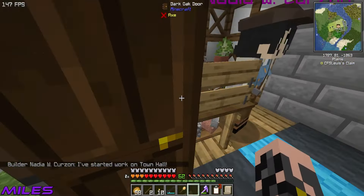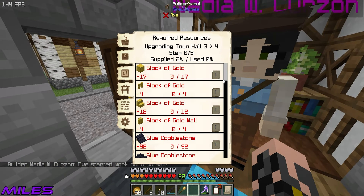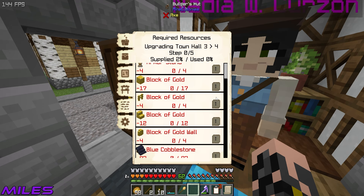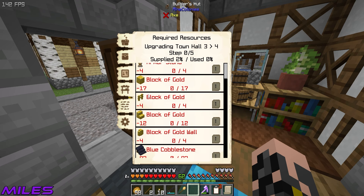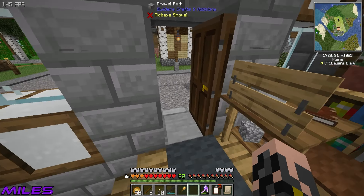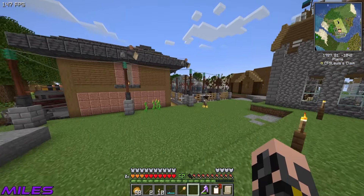So let's have a look at some of the stuff. Nadia needs gold blocks, fences, stairs, walls — anything you can think of. That says block of gold fence — oh, that's an architecture cutter thing, using blocks of gold. So is the gold stairs and the gold wall — they're all architecture cutter. This guy wants smooth stone. That's fine, but yeah, we can get going.